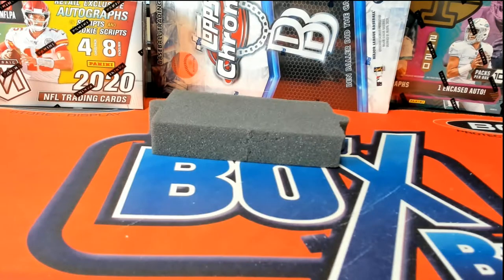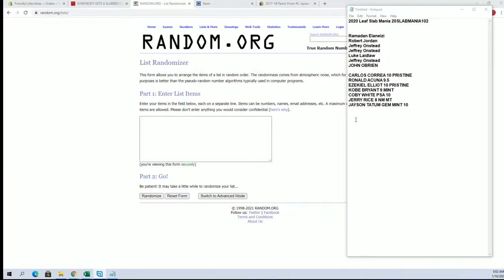All right, guys, we're good to go. Let's do it. On the Tatum card, there's a BGS 10 Pristine black label that went for — I have to look that up, not sure, but it's way up there. I'll see if I can find one after we do this. Good luck, guys. Let's see what we got. Ram, Robert J., Jeff O has three, Luke, and Jono. Here are our cards: Tatum Gem Mint, Jerry Rice 8, Kobe White 10, Kobe Bryant 9, Zeke 10, Acuña 9.5, and Correa.